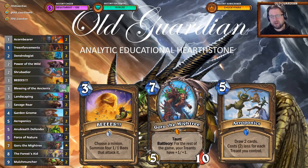In particular, there is one card that I think should be core in Token Druid but currently isn't, and that is Bees. Choose a minion, summon 4/1/1 bees that attack it. I had great success playing with this in the budget list and that translated really well to the full cost list as well. One of the most funny things I've done with Bees is use it to kill a Doomsayer and then end up with those 4/0/1s on the board.